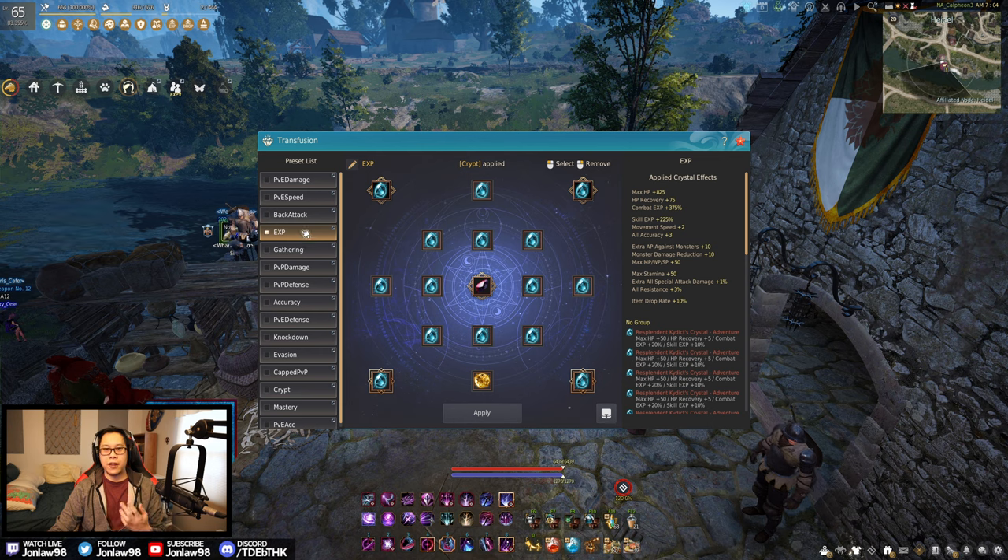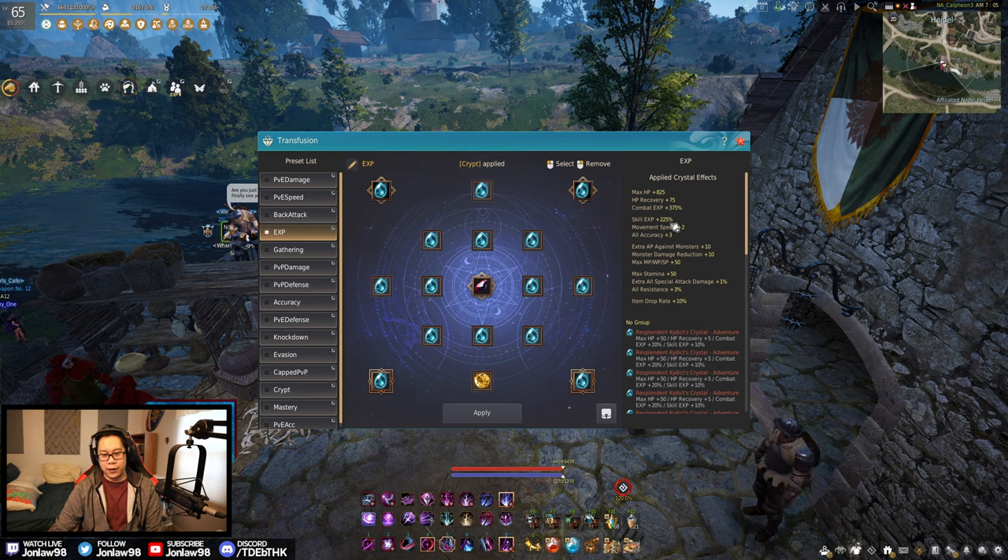The XP setup is very exclusively for when I am on a training dummy and AFK for a few hours. Your other crystals are irrelevant if you are on a dummy, so you might as well get as much combat XP as you can. I can also use this on seasonal characters because getting to level 61 on seasons is not hard at all and there's zero risk of dying, so this is what I use for straight XP.